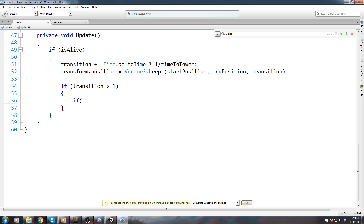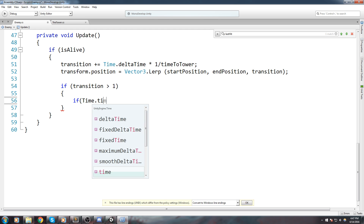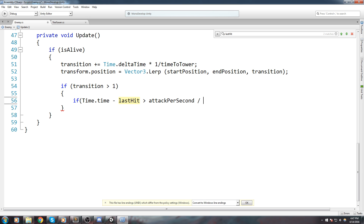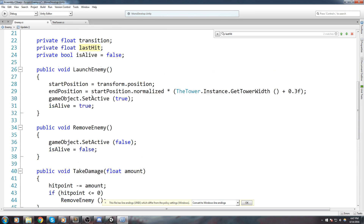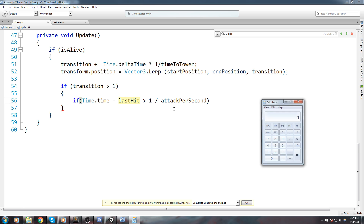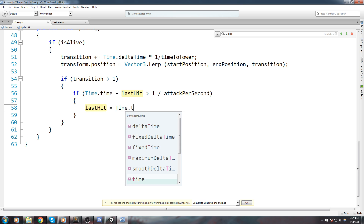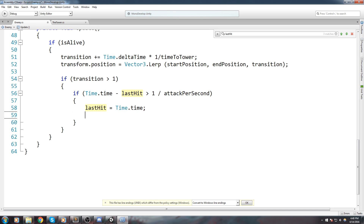We're going to check if we're in cooldown using an additional if statement. If time.time minus lastHit is bigger than one divided by attackPerSecond — in this case attackPerSecond is 1.5, so we get 1 divided by 1.5, which is a cooldown of 0.66 seconds. After three seconds we should have hit the tower about 4.5 times. If that condition is true, let's reset lastHit to time.time and take some HP off the tower.